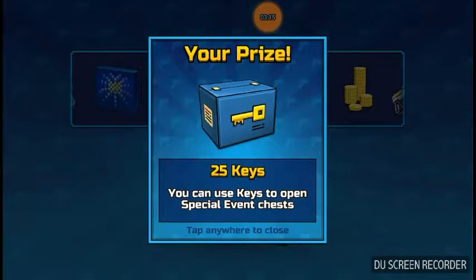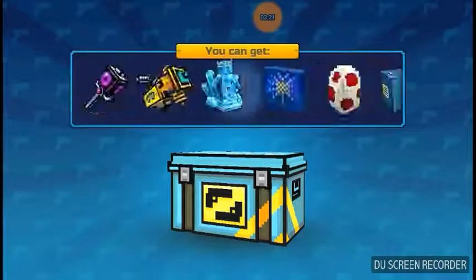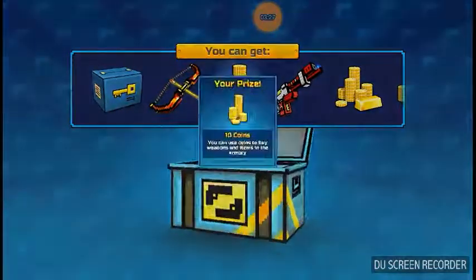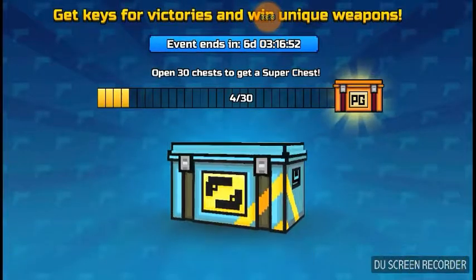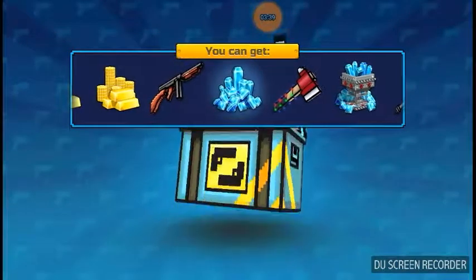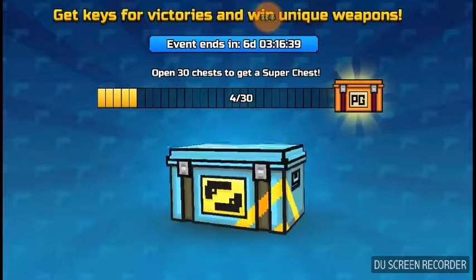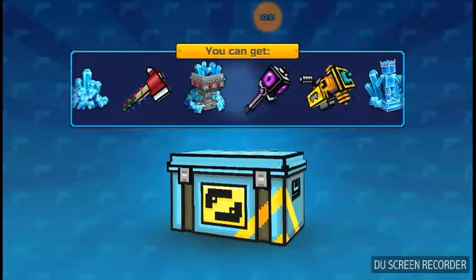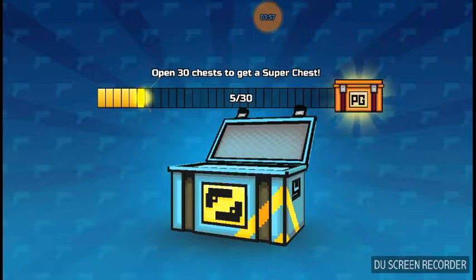More keys. Yeah, that super chest was a major disappointment. I was really hoping for a gun. Five gems. 25 — that's actually pretty good. I hope that I get a weapon before this ends.